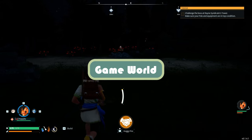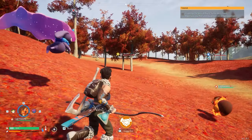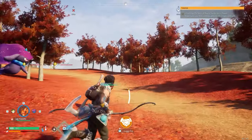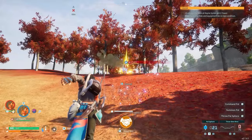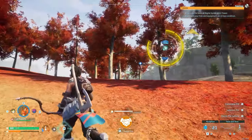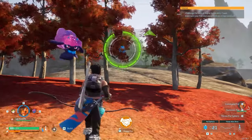We also have to stop for a moment to appreciate just how gorgeous Palworld is. The vibrant colors, lush environments and attention to detail make every moment feel like a whimsical adventure. Pair that with a charming soundtrack and sound effects that perfectly complement the on-screen actions and you've got yourself a feast for the senses.